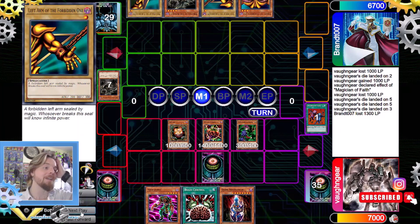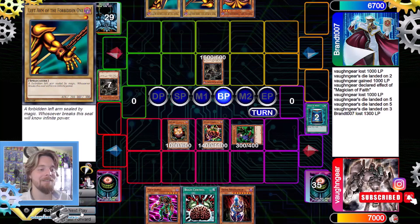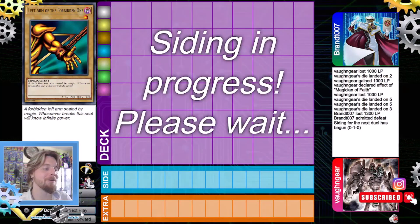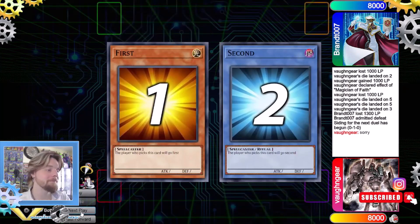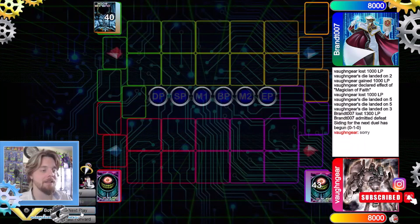They draw into an Exodia piece, which is very interesting. They summon and attack Magician of Faith. We activate Book of Moon, it flips, and we get Delinquent Duel. Our opponent scoops, so we go into Game 2 — because there's no way they were coming back if we activate Delinquent Duel again.